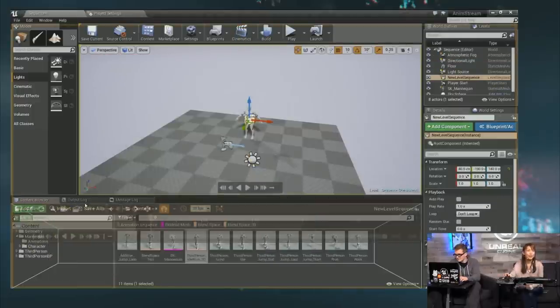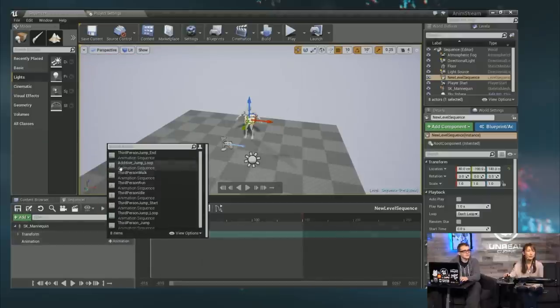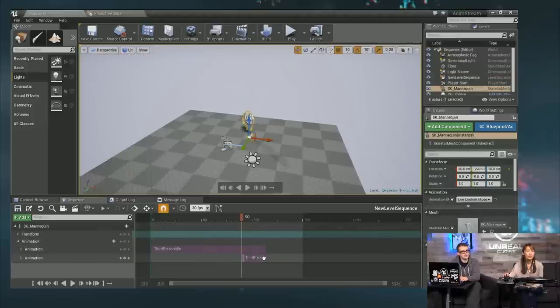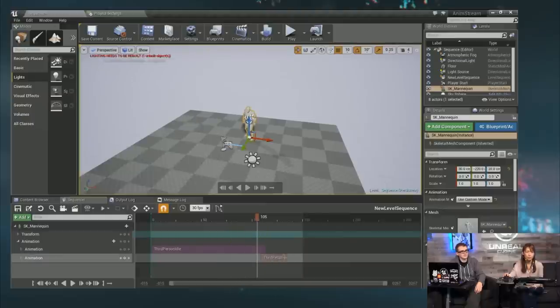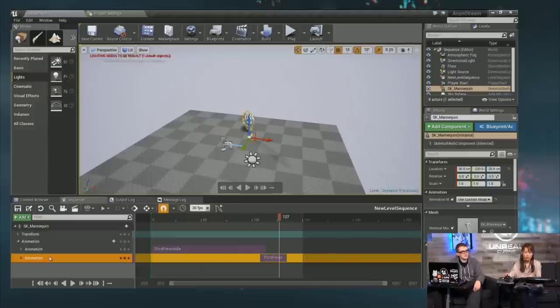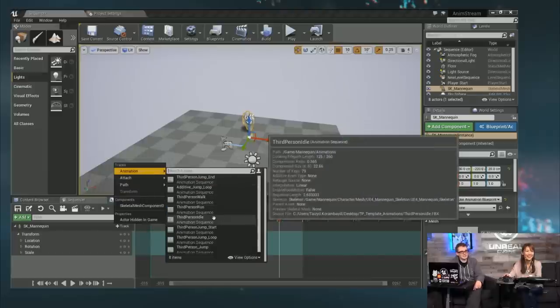To show how this works: you create a sequencer, add a mannequin, add an animation like an idle, and then you can add another animation on the same track. Right now it's blending half and half, which might not be what you want — it looks a little strange just suddenly cutting to half and half. To transition smoothly, you can add weight keyframes in between to lerp into it.